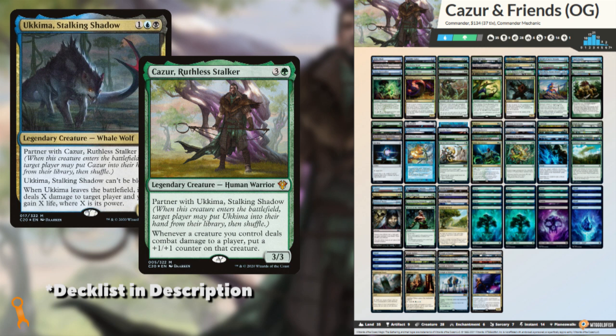Premium Patron Wyatt writes: This is a budget Ukema/Kazur deck mainly focused on Kazur's synergy with unblockable creatures and putting +1/+1 counters on them when they deal combat damage. I've only been able to win a single game with this list via an infinite combo, but I want to be able to win the old-fashioned way with combat damage. Original price for the list was $100, but it's crept up to $125, and I'm willing to push that to $200.